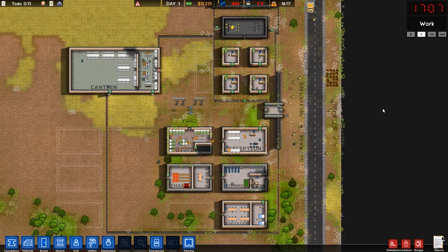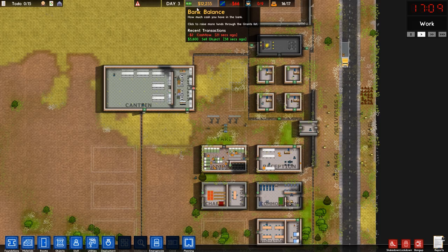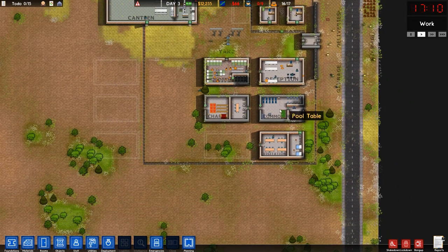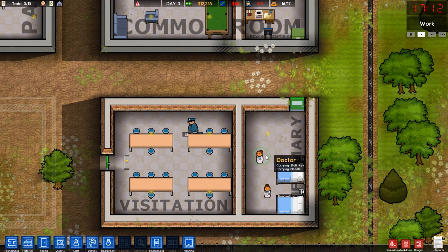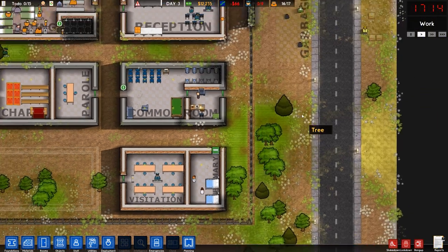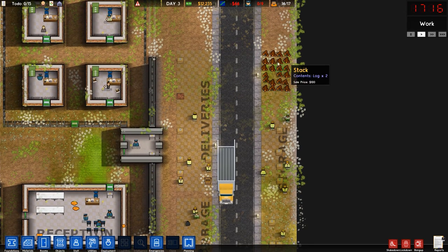Ahoy there, I'm TinyPirate, welcome back to our Let's Play of Prison Architect. So far I have been noodling around. I went and grabbed a couple of doctors while you guys were away. I just wanted to do that and get our infirmary set up so we could win the grant for the $10,000 so we'd have money. Also went and sold a bunch of wood.